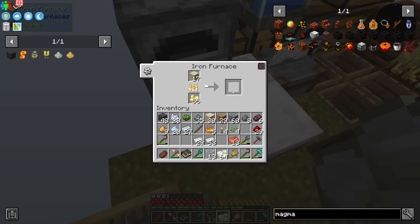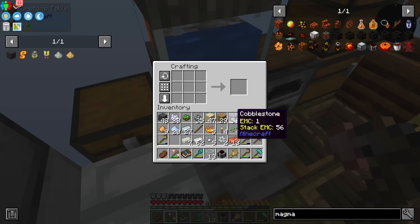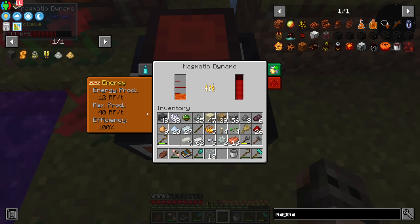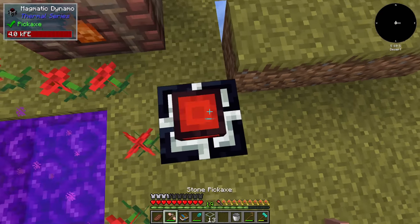Magmatic dynamos are also incredibly cheap because the only thing we need is invar, so let's get some. Here is a magmatic dynamo — how much power are you going to make? 22 RF per tick, maximum 40. It's not bad and it doesn't consume that much.